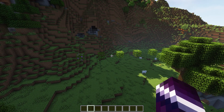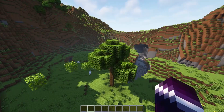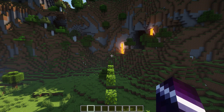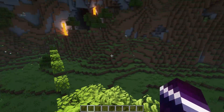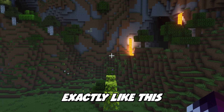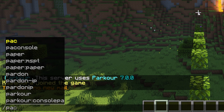The first thing you need to do is choose a start block — the block players should start on when doing this parkour. In my case I'm gonna choose this block over here, the one on top of the tree. So just go and stand there, and look in the direction you actually want players to look at as soon as they join the parkour. That's really important because the plugin will actually remember that location, so players will spawn exactly like this.